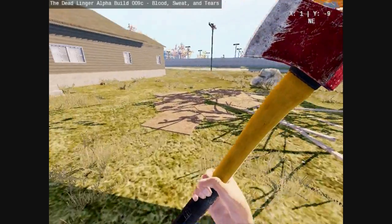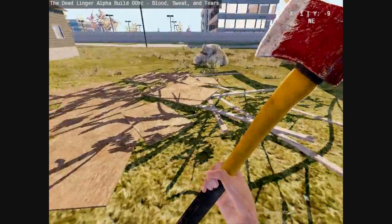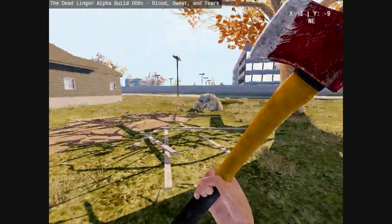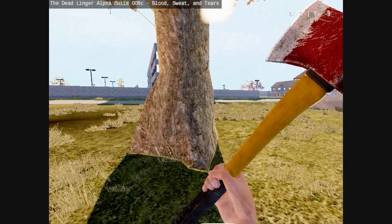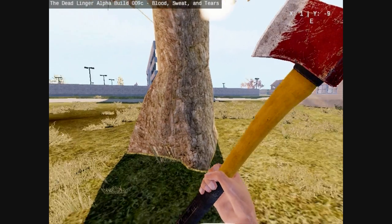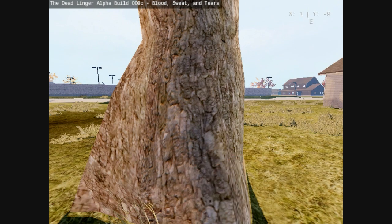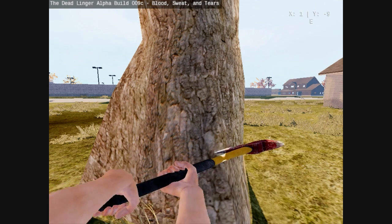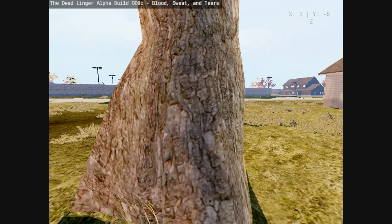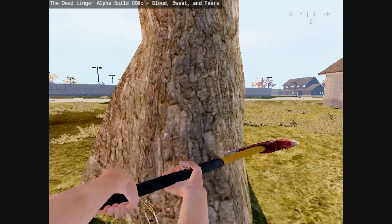Alright, here we're going to go over how to get wood. Like right here — I didn't chop down a tree to get this, this was already here. You can find wood in garages sometimes, or on a house. You can also get it from trees using either hatchet that you have. Just keep chopping until it falls. It's random how much wood you get once you chop it down.